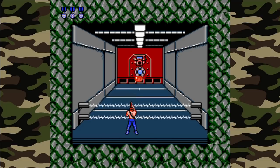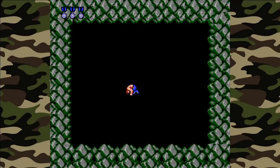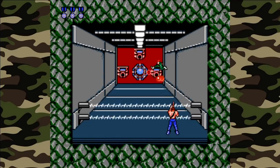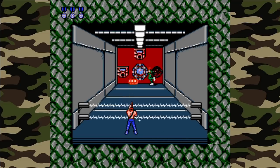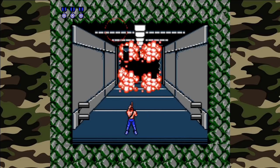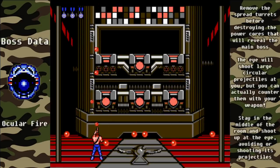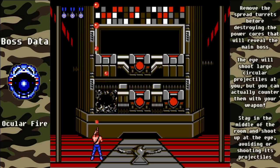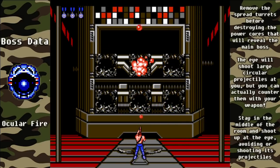In this room you'll need to duck down to shoot the mines that roll forward, and if you stand slightly off-center, that turret at the top won't be able to hit you. Same theory in the next room — destroy the turret on the right, then stand slightly off-center to the left so neither gun can hit you, and you'll be able to destroy the large gem and head to the boss. This boss is called Ocular Fire, and we need to destroy the four glowing power cores to reveal the main boss, but first take out the two spread turrets so you don't have to deal with them when fighting the main eye part.